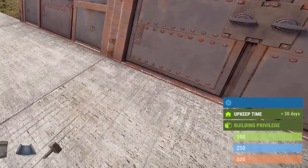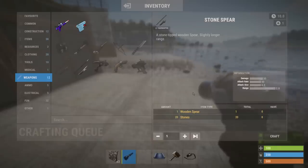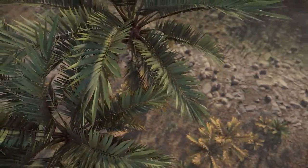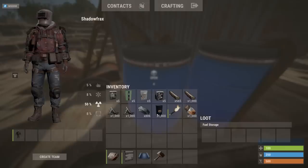Stone spears are going to be 30 stone cheaper and take only 10 seconds to craft. They're also being removed from elite and hackable crates. The miner's hat has had all its protection values increased.